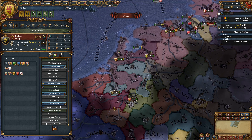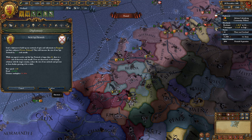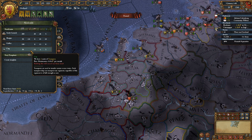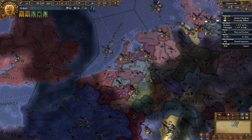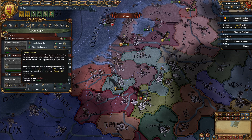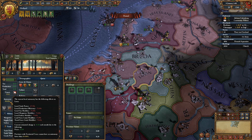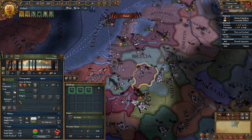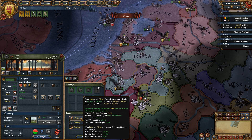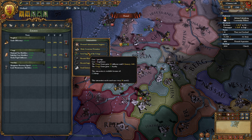Can I build a spy network in a subject state? Build on their overlord instead. So if I build a spy network here, I'm assuming we can still fabricate claims on their vassals — that would make sense. Okay, that core is complete. Let's add it to a state. Instantly pay the remaining cost. We're going to give it to an estate anyway, so what's the point in paying the extra coring cost right now? We have to do that if we want to give it to an estate. Alright, fine — do it. And then we give it to the clergy.